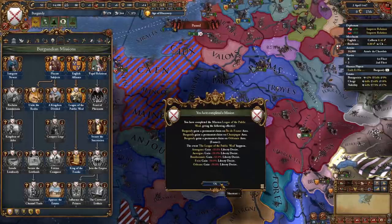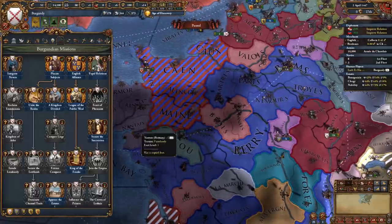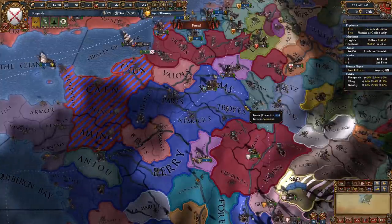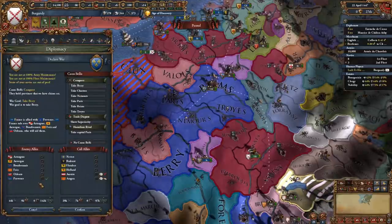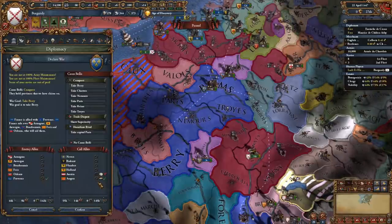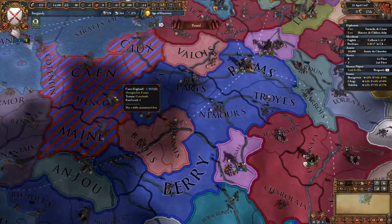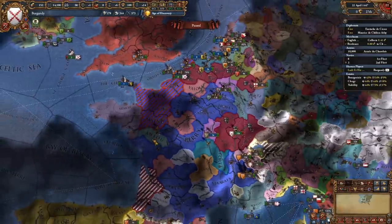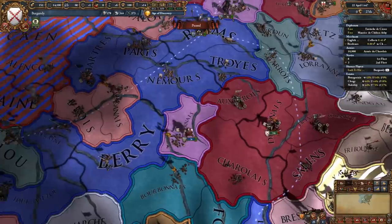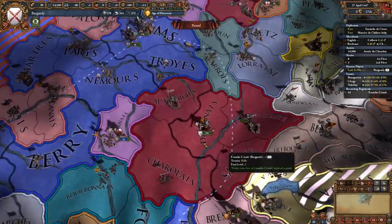Enact the League, which gives 50% liberty desire with all of France's vassals and you're going to get claims on the majority of the French lands. At this point you have a choice between going to war with Provence, or attacking the French directly. Regardless, Provence will be joining, so you could just co-belligerent them. But if you attack the French directly, you're going to get the Aragonese to join you also. The French are going to be in a war against the English for provinces on the French mainland. Take a loan if you don't have enough cash and hire the Free Company mercenary company, as well as start preparing for war.